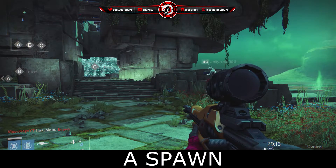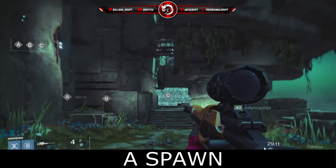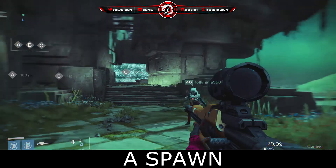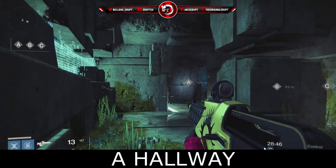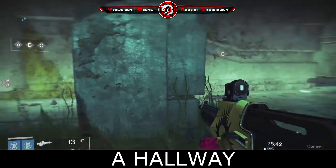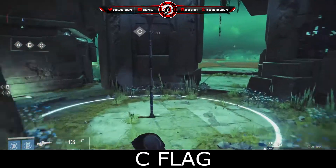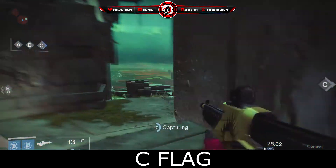We have five subscribers to go from 3300, so smashing 450 likes would be fantastically appreciated guys. We're going to start off over here, which is Alpha Spawn. There's obviously Bravo and Alpha Spawn, and this map is quite a linear map. Over here we have a hallway, and mirroring on the other side will be Bravo Hallway. Here we have Sea Flag — the flag on the side of Alpha Spawn.